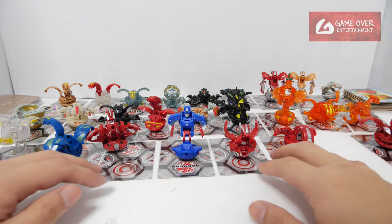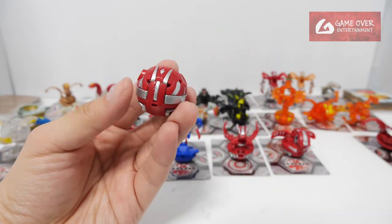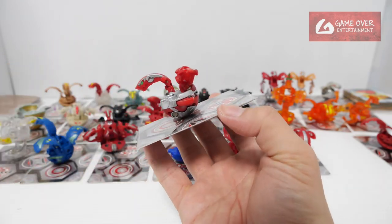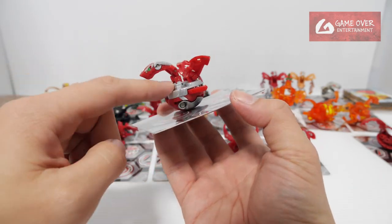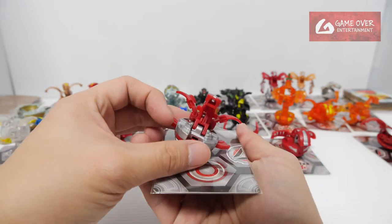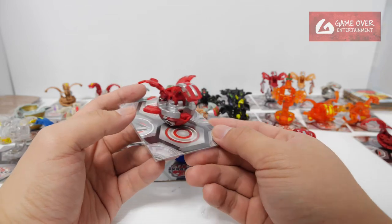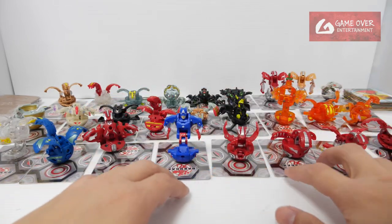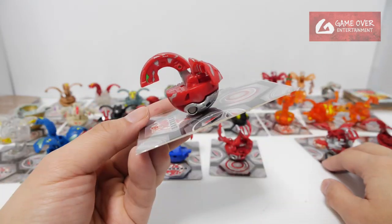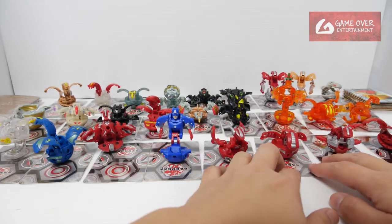The last one — I saved a spot for it. This is diecast metal — Pyrus Neodragonoid from Bakugan Evolution. The whole center piece is metal; it's quite heavy. This was also a bit expensive, quite rare. So I've finally completed the entire set — these three belong to the same set: Neodragonoid, Dragonoid, and Helix Dragonoid. One full set, finally.